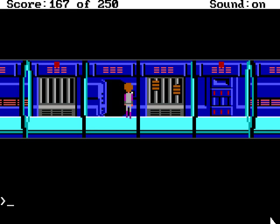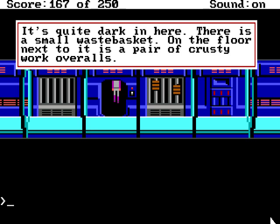Okay, well let's check the door first. It's quite dark in here. There's a small wastebasket. On the floor next to it is a pair of crusty work overalls.